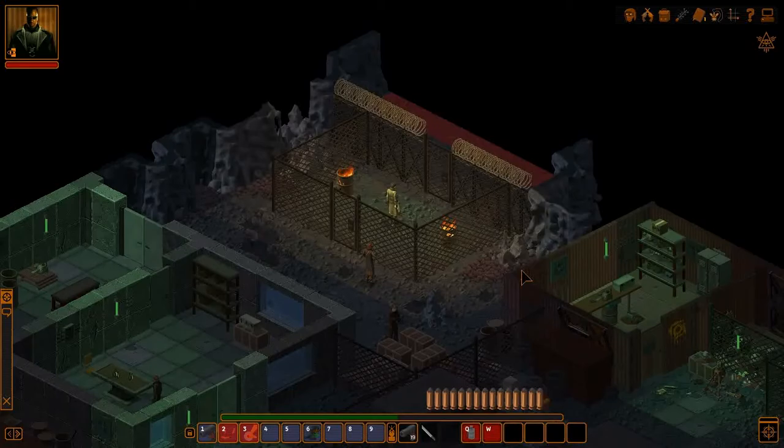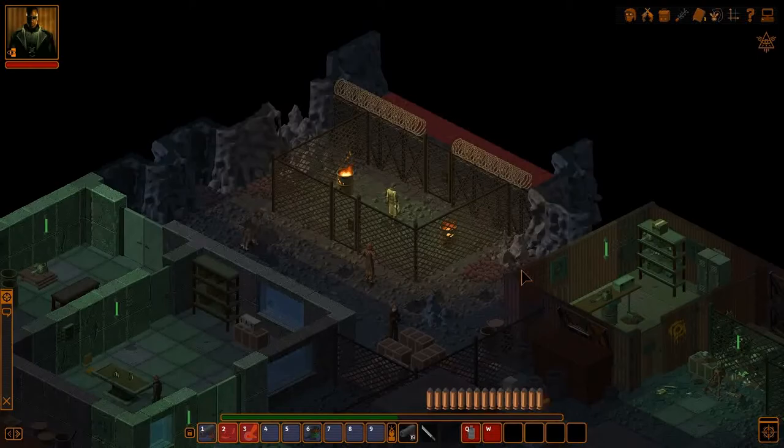Unfortunately he doesn't have any vampire powers, and I've only watched the first movie in the series - made a long time ago. I didn't realize he was actually based on a comic book character, so I haven't read the comic book. I made him and I'm going to try him out based on the little bit I remember from the movie. Before we get to the Depot A run, we're going to look at his stats, his equipment, and then get going.